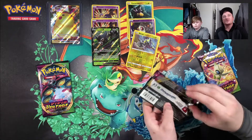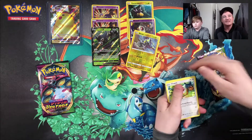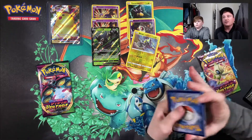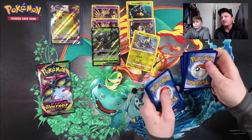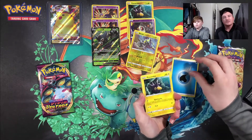Got the Zamazenta artwork pulling. Pokemon Center just released pre-orders for Shining Fates today. They did sell out super quick, but we did manage to get an order in for some ETBs. So I'm excited about that, and hopefully we get our order in a timely manner. If we do, we certainly will be opening those up here on this channel.